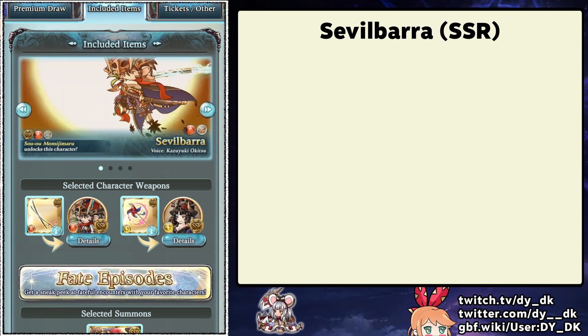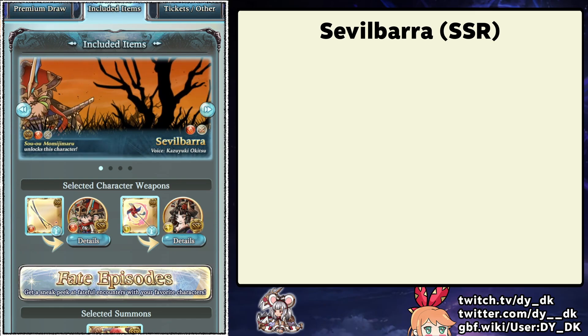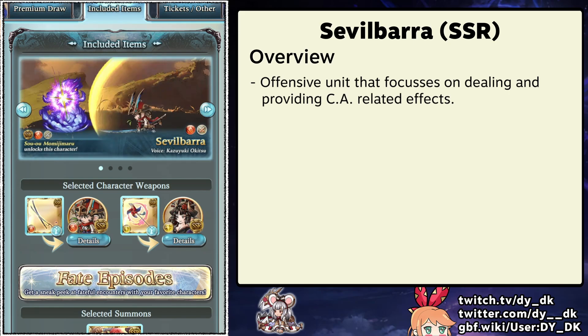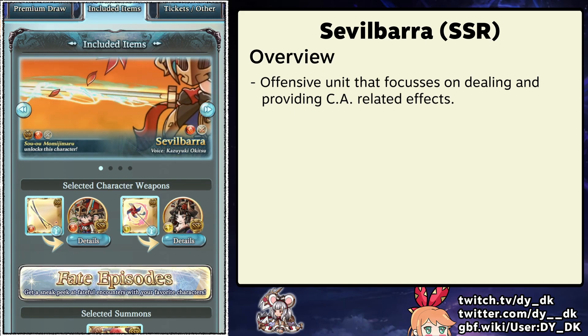First up we have Sevilbara, a unit who was featured in the most recent story event. Did you guys like the sequel by the way? I've been told that they did a pretty decent job. Sevilbara is an attacker focused on providing charge attack buffs and also dealing a lot of charge attack damage himself.